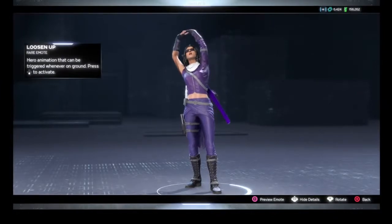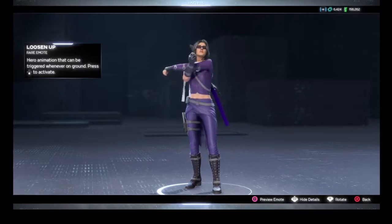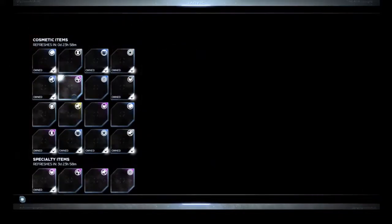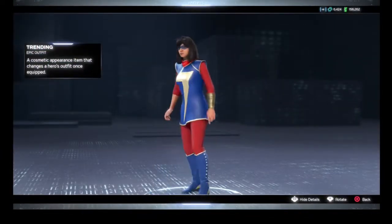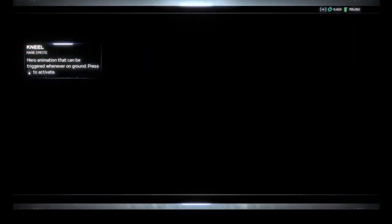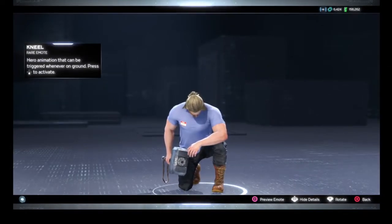We've got the Looser Up emote for Kate Bishop — that's quite a good one, I do like that one for Kate. We've got Miss Marvel Trending, a snazzy outfit for Miss Marvel. We've also got her Nail 4-4 — that's quite good.